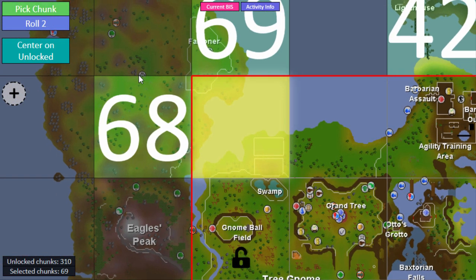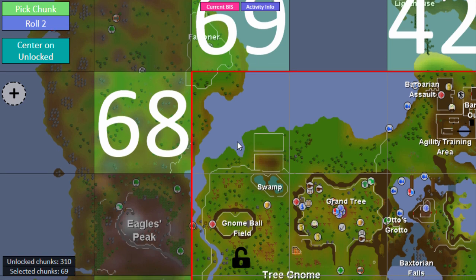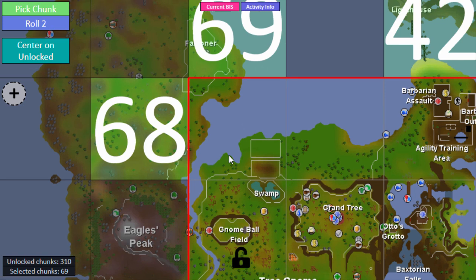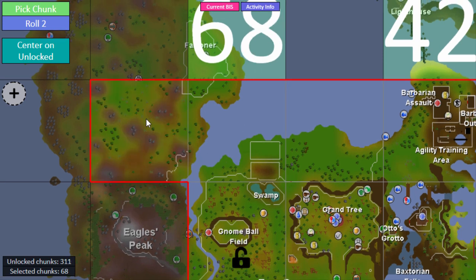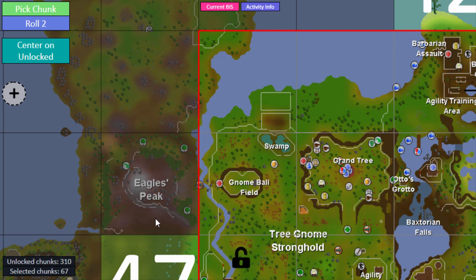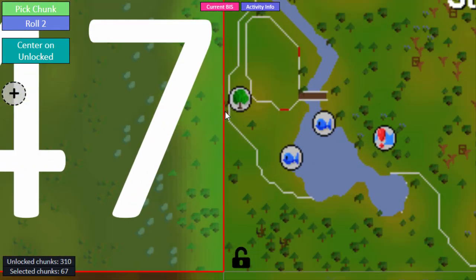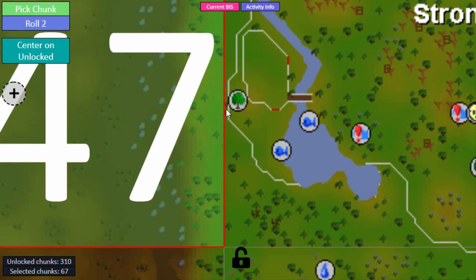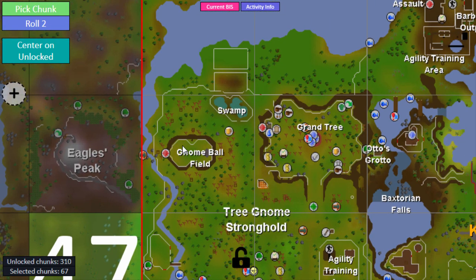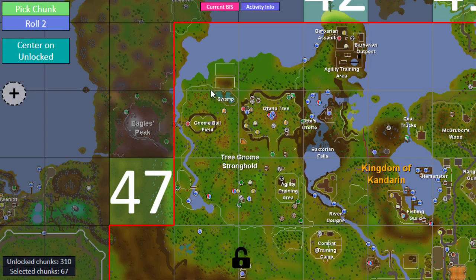The first chunk I get doesn't really do much right now. These chunks are not rollable because I cannot get there - I currently need an adjacent chunk to be able to pass because I'm pretty sure there are bushes there. But now I can access up here where there are a few tortoises, so that's what that chunk was for.